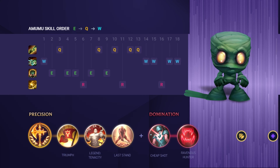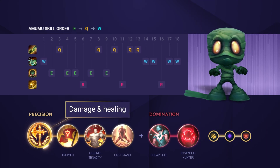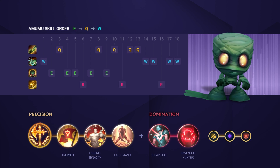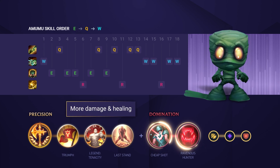For your runes, you'll mainly want to go down the Precision Tree and opt for Conqueror. This is really going to help you out in sustained fights with its damage and healing. Follow that up with Triumph, Legend Tenacity, and Last Stand for some extra damage and sustain. After that, you'll want to go down the Domination Tree with Cheap Shot and Ravenous Hunter for the extra damage and healing.